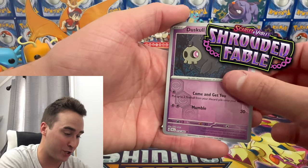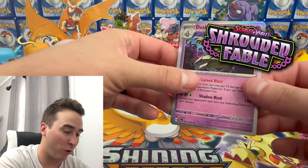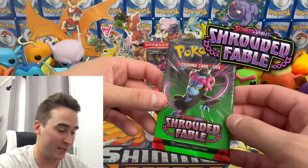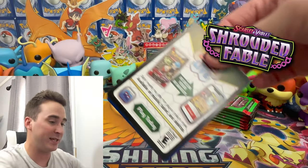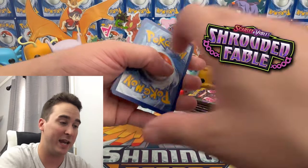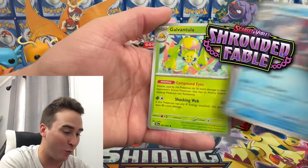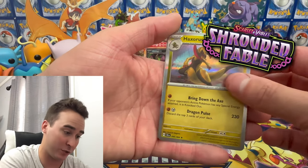Starting off with the very first booster pack. We have a Golbat, and then we have a Dusknoir for our very first card — a regular holo to start us off. Moving is stressful; it's going to be very busy and I only have a weekend to do it. We have a Hypno, Weavile, Garvantula, Houndoom, Haxorus, and then a Haxorus holo to go along.